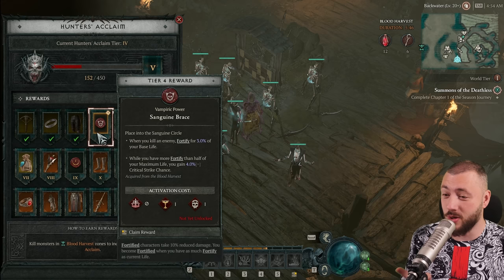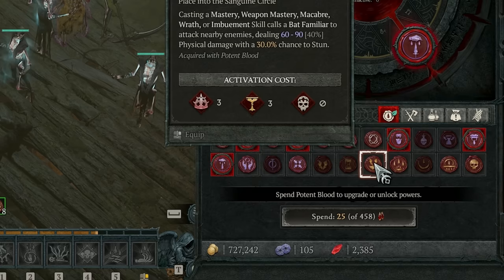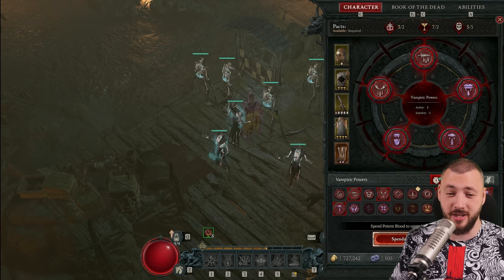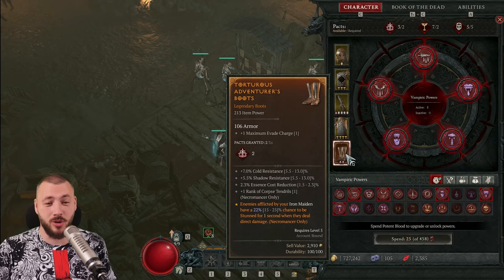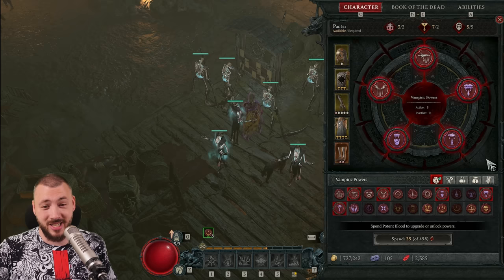Just going around a little bit, I got another 200 blood in about 5-10 minutes. We get blood fast, but you want to spend the start of your journey here to have all blood powers unlocked. As you can see, I already have 5 powers activated for my build, but none of the super cool expensive powers I really want — and I would need 6 eternity pacts on my items, but I only have 5 at this point.